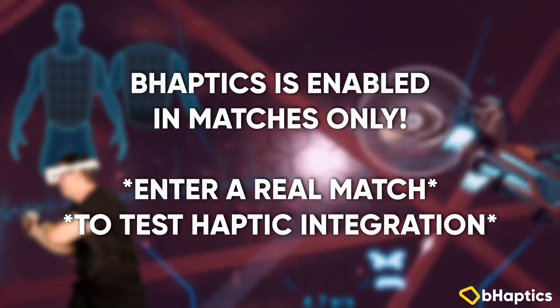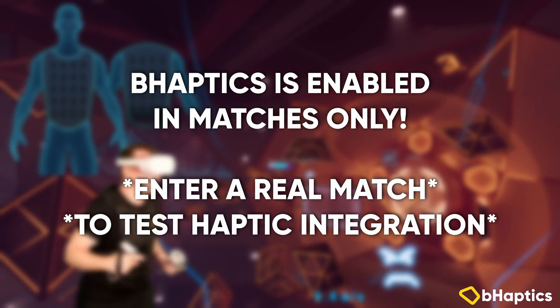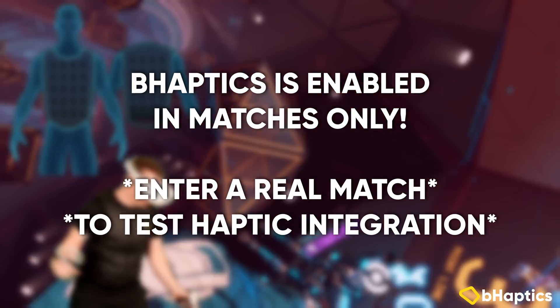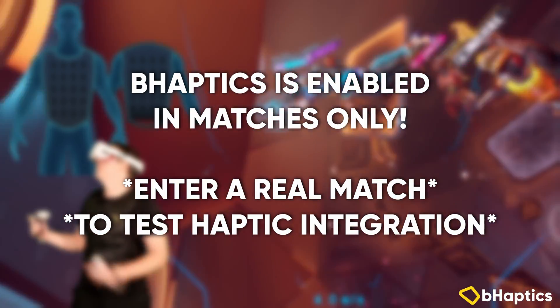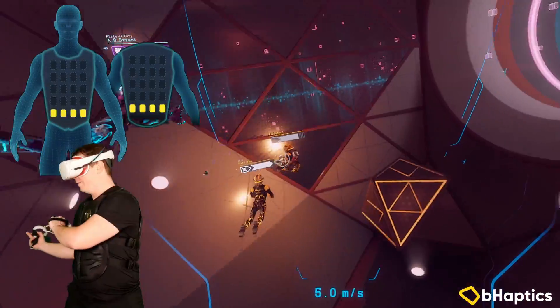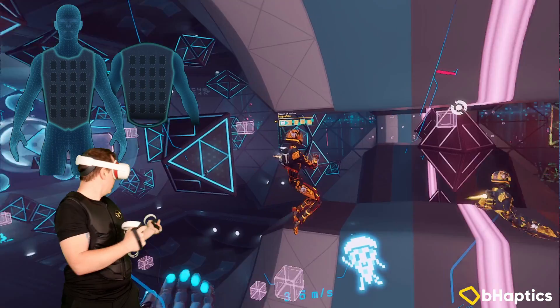Now at the moment the haptics only work during a live actual match, so you won't be getting haptic feedback in the in-game lobbies or even in the time before the match starts. So please keep that in mind — if you don't think it's working, get into a real game, and when you get into the match the haptics should be enabled and you'll be able to feel players grabbing you, feel yourself slam off the walls. It is an amazing experience.